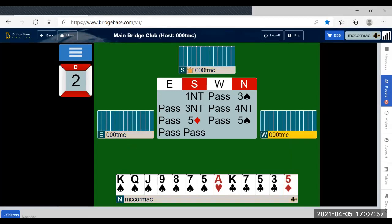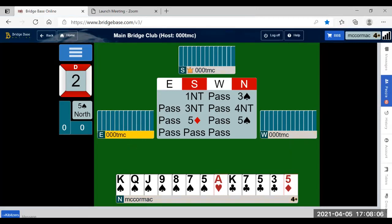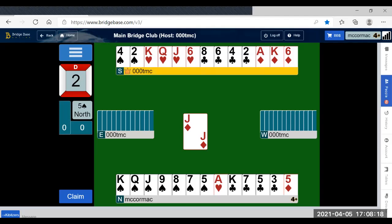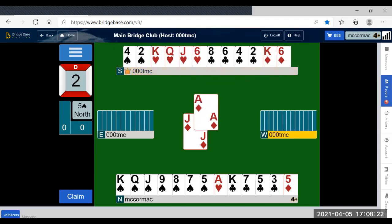Pass, pass, and pass. If you bid aggressively you have to think long and hard before you play trick one. After the jack of diamonds lead, it looks as if we have no ability to get back to the table, because the heart is blocked and the diamond lead means we don't have an entry to get back to the table.